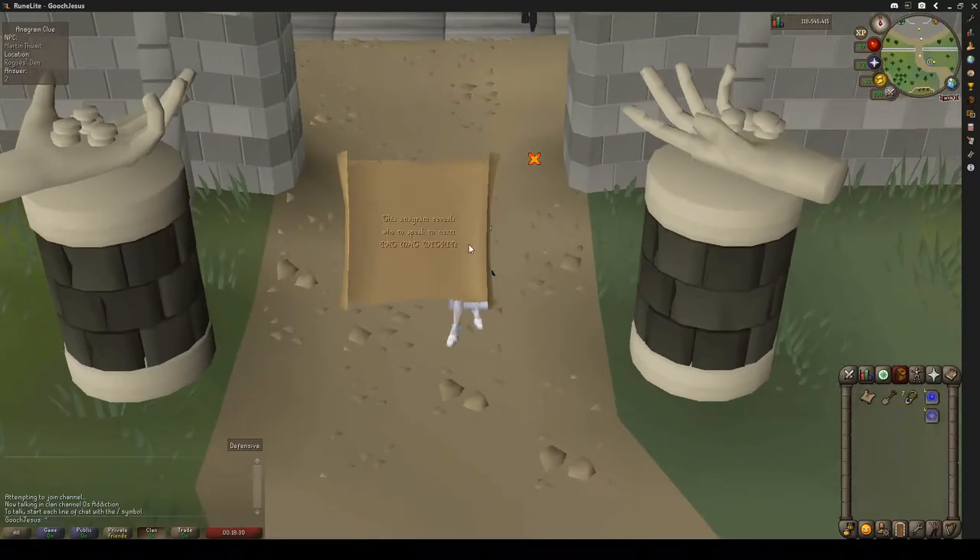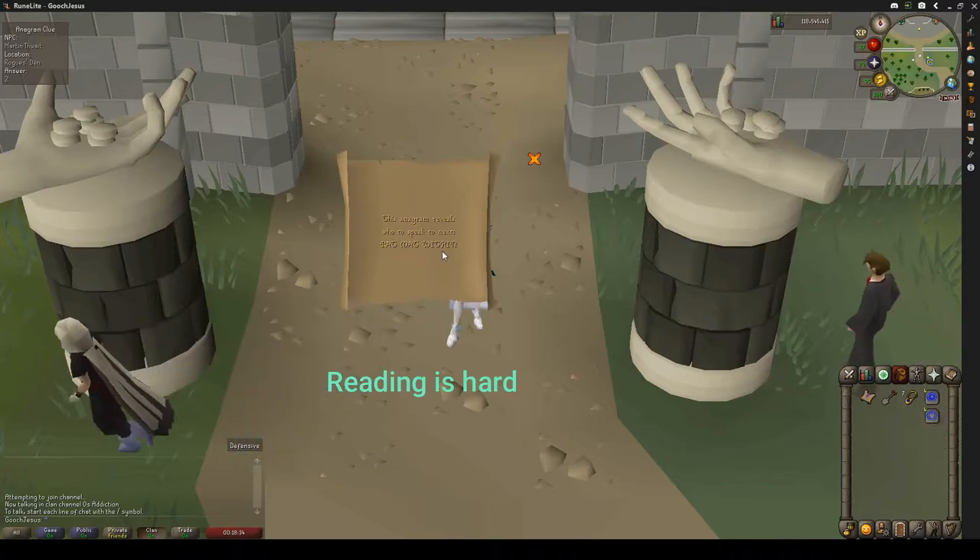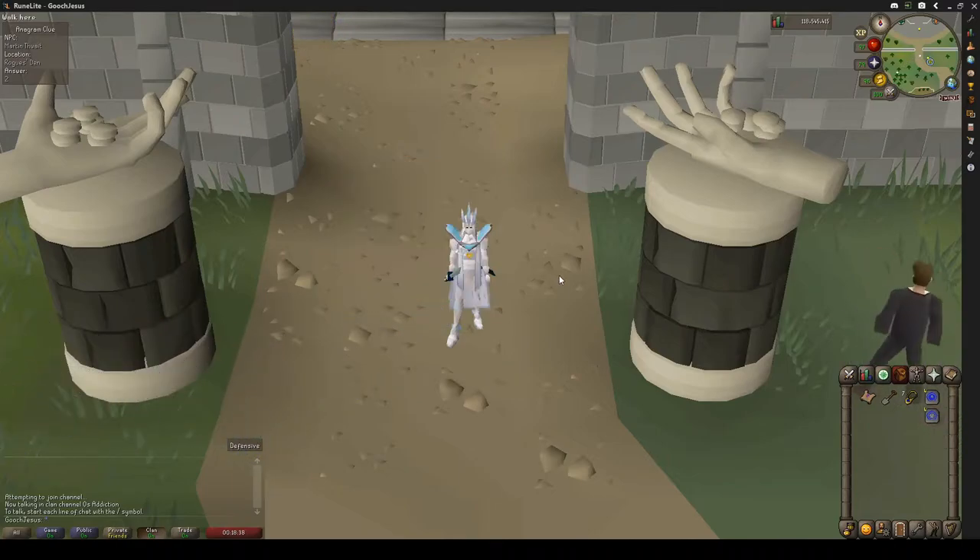This one is the anagram and it is 'rat mat within'. For this clue scroll, all you're going to need is the actual clue scroll itself and a games necklace to teleport yourself to Burthorpe.